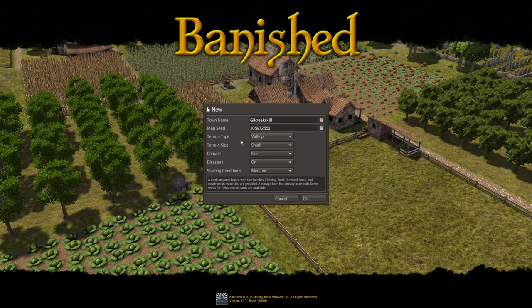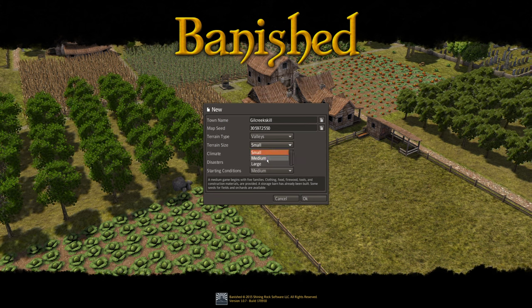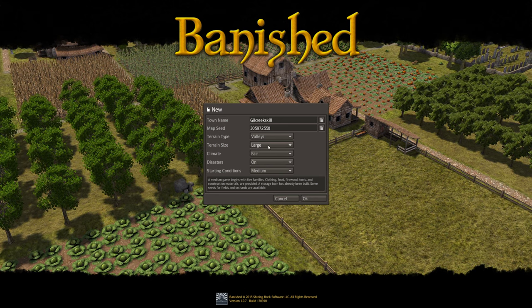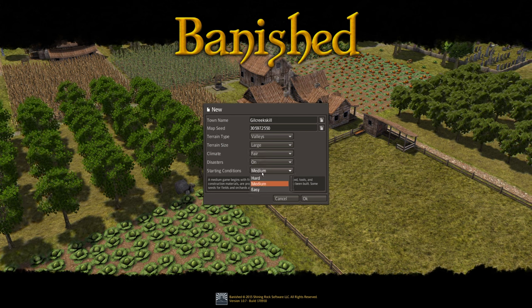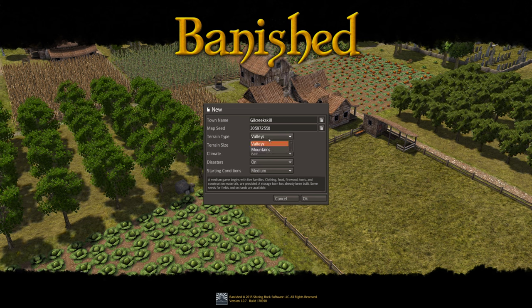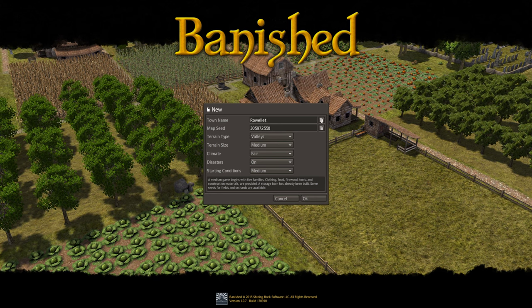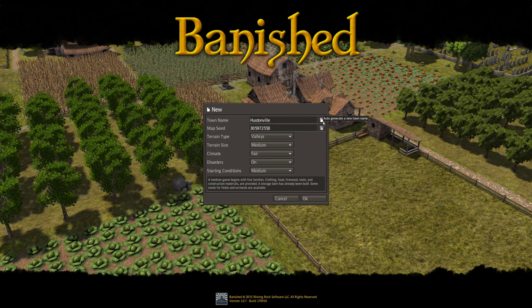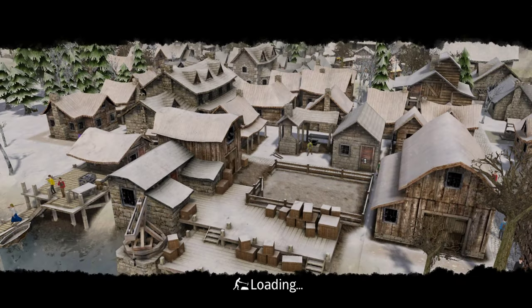So we can choose a name, terrain type, terrain size. I pretty much always like large maps, so let's immediately switch to large. Climate: fair, that's fine. Let's keep the rest at the default — or maybe just start with a medium map. I have no idea how large the large map is. Let's see if we can get a funny name — Hustonvale, why not? All right, let's get right into it.